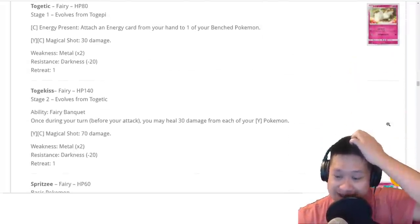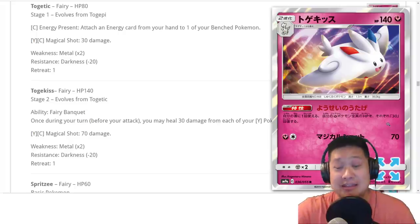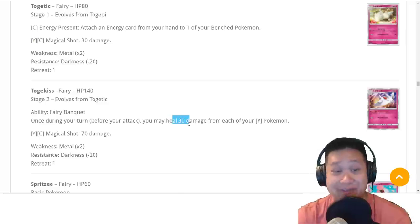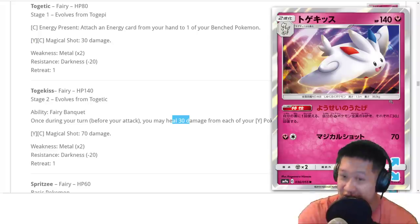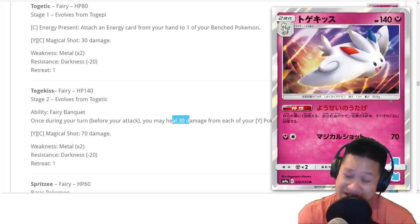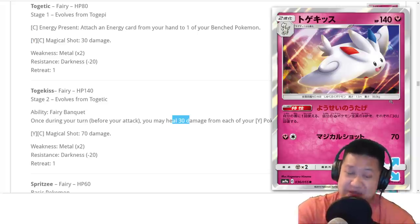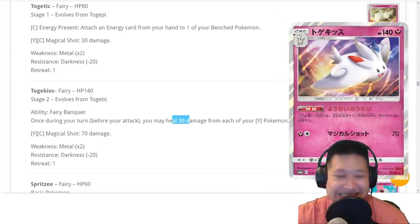Togekiss. If you're dealing with somehow Tapu Koko becoming so popular and bench damage is everywhere, then you play this. This is a stage 2 deck that has nothing but healing 30 damage for all your Fairy Pokemon, and a normal fight. That 30 doesn't tip the scale too much when there's big damage going on. Maybe with the new tag teams that 30 can help out here and there, but this is stage 2 — you've got to have a good reason. It's not healing too much. I don't know if you have the deck space or want to set this up. Very niche use.